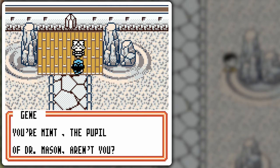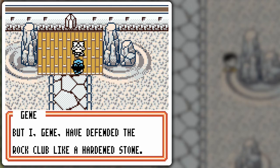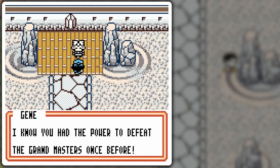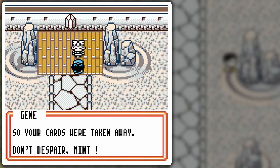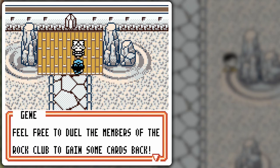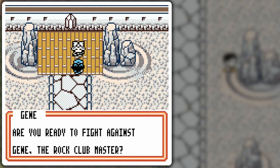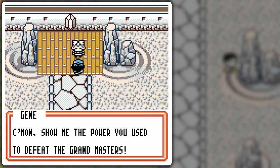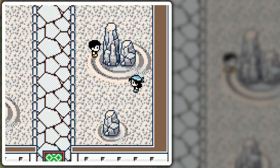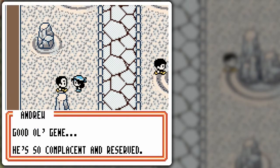You're Mint, the pupil of Dr. Mason. Team GR has been attacking the eight clubs on this island recently, but Gene defended the Rock Club like a rock and stone. The other clubs all seem to have been taken over. Gene knows Mint had the power to defeat the Grand Masters once before — even though Dr. Mason doesn't remember that. Please help the other clubs by taking down Team GR. Feel free to duel Rock Club members to gain some cards back. Gene says he's ready to fight but I'd like to battle the other duelists first.